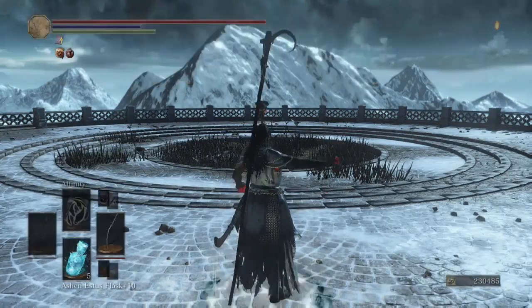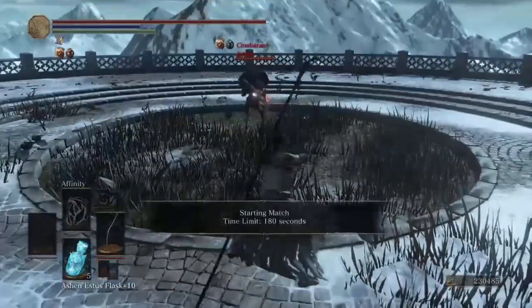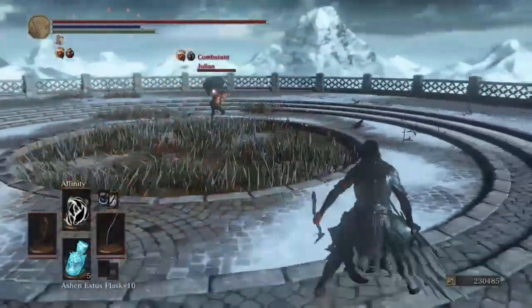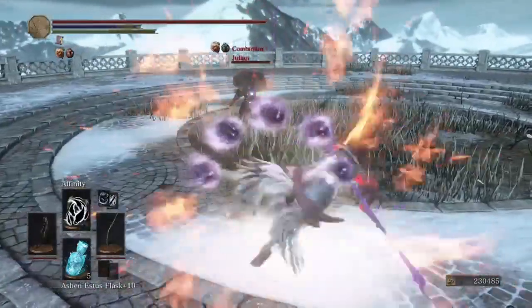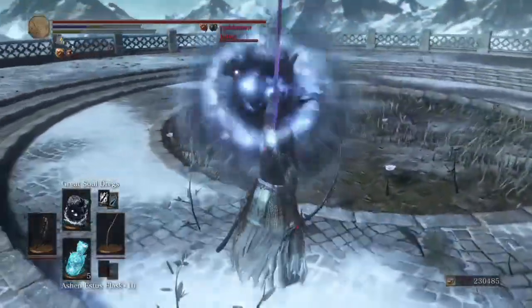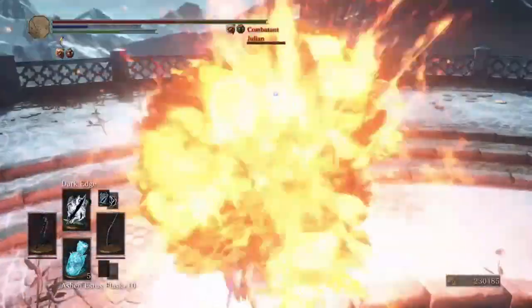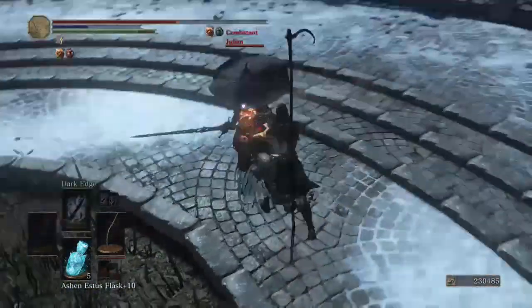We got dropped. So I know we could also incorporate more frost into the build if you'd like — you could bring Snap Freeze, or you could bring weapons and apply Frozen Weapon, or you can do what I'm doing right now and use a weapon that has the inherent frost damage built into it.